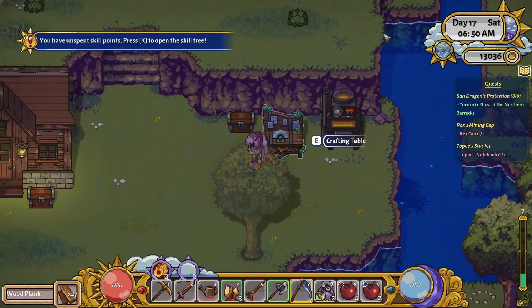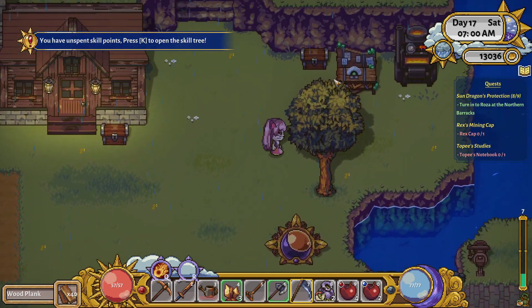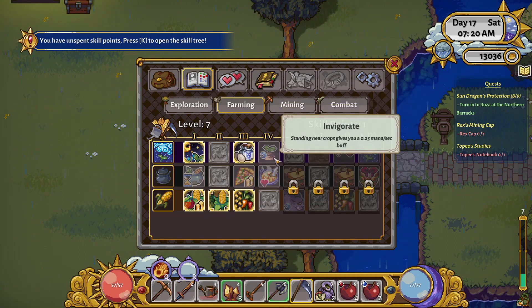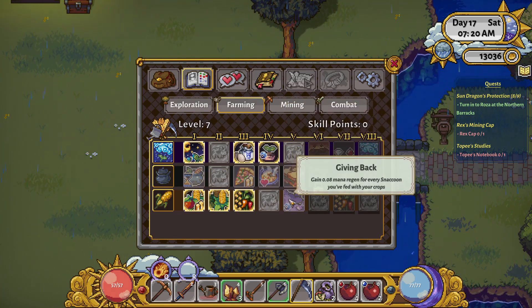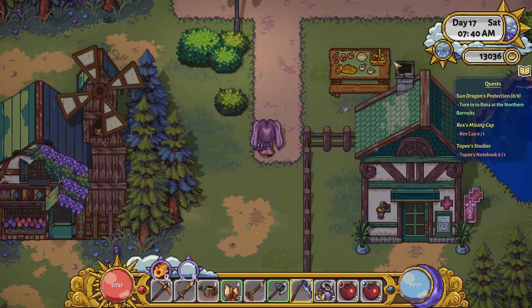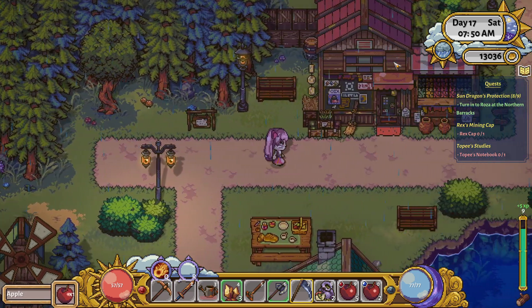There are all of our planks — perfect, we're done. Let's put them away for now. Oh, skill points — can't have that sitting there the whole time. For farming I think we'll go with the crops one for now, so we can open up the next layer. Oh, mana regen — fed with your crops! I love that. Definitely going for the snackoon one. I think it's permanent mana regen since it's quite a small amount. I'm sure things like apples and other foraging items will count.